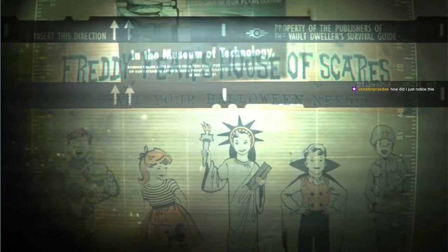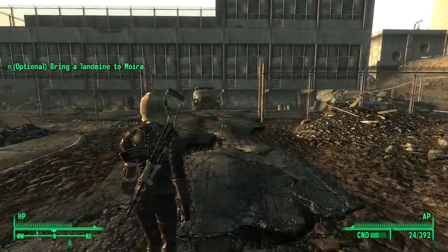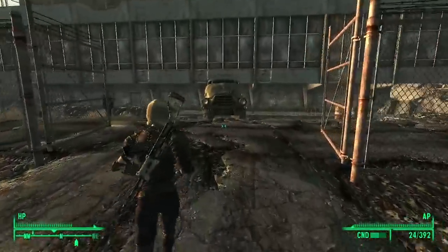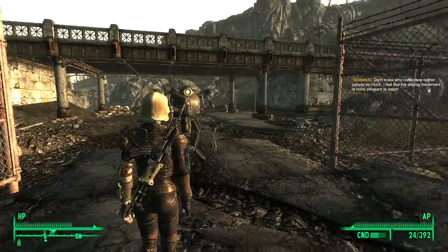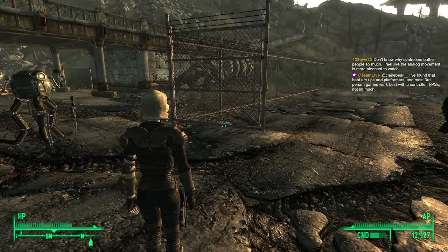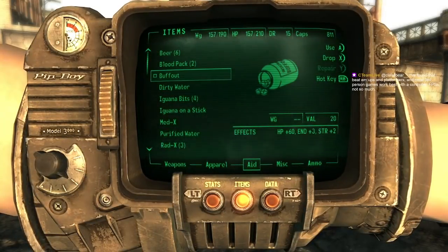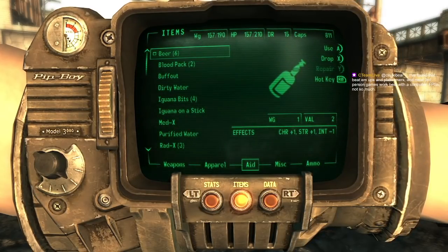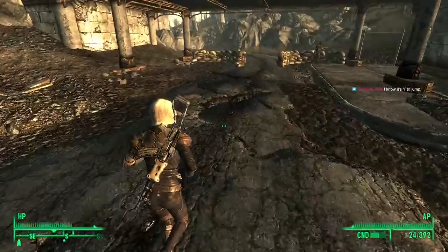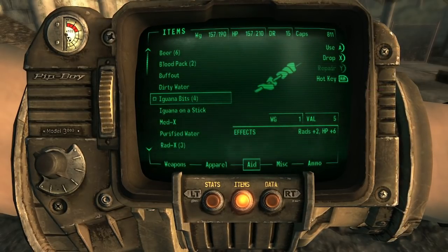I believe when we left off last time we were just outside the outcast base — yes, here we are. Look at this analog movement! I can walk quickly, I have control over the speed at which I move. I do like that about analog control. The hotkeys for my pistol and rifle, B brings up the Pip-Boy — I haven't seen this controller interface in Fallout 3 since I played it back on 360 donkey's years ago. This is very nostalgic actually.